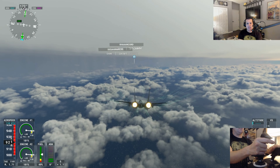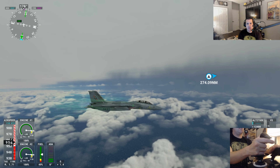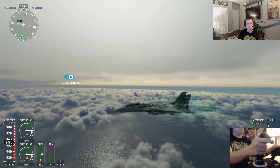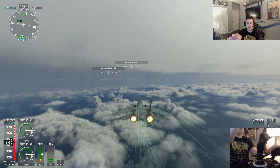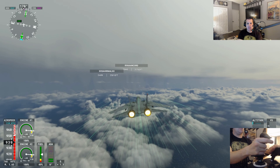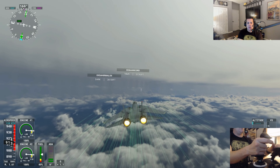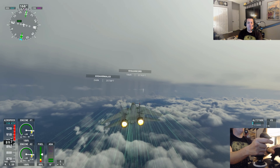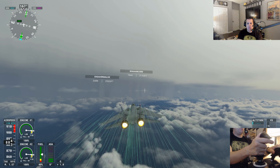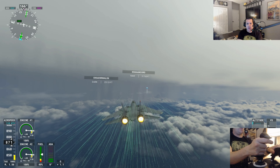Up ahead I can definitely see some rain. Looking off to the left and to the right, you can see the differences between the two sides — you can kind of see where the storm wall is. I'm flying in an F-14B Tomcat with realism settings turned all the way down, which is why I'm flying so fast. The plane would have broken apart at this point otherwise. When I do hurricane hunting in Flight Simulator, I usually turn realism settings off just to get where I'm going a lot faster.